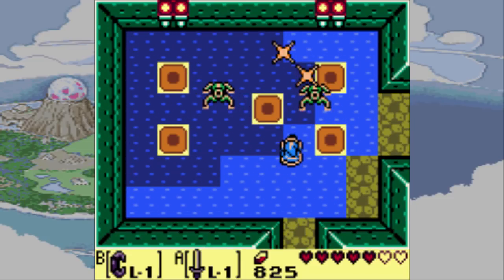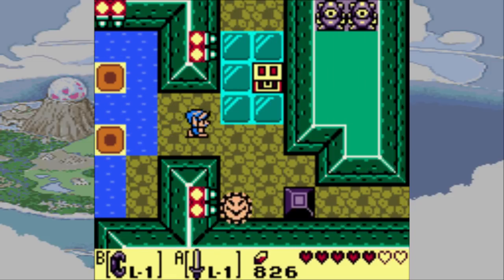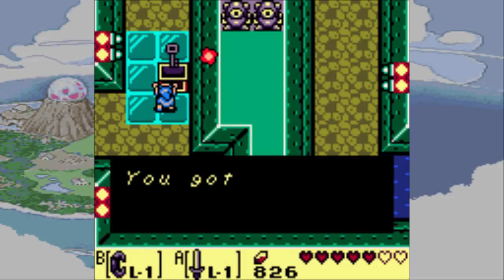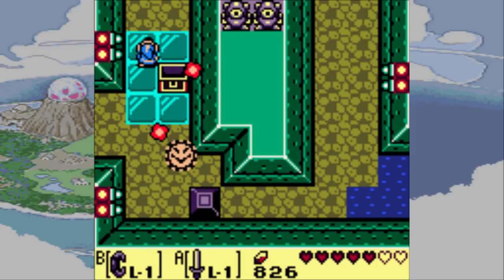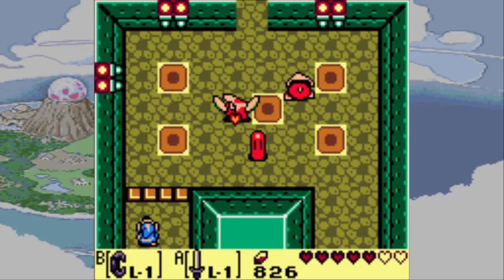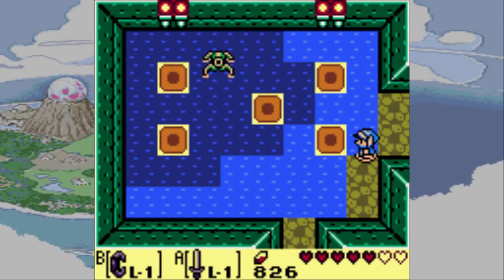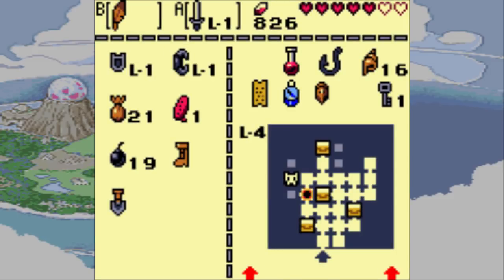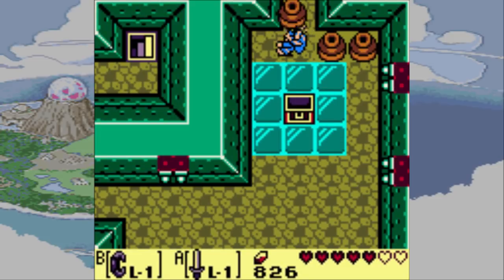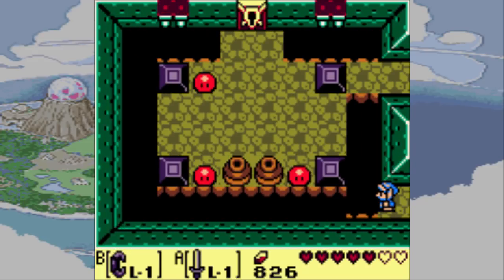We can't just swim off the island — that would be really easy. I need the flippers for this. I'll come back later. Got a small key and I'm about to be hit by a fireball — nope, missed. We'll have to come back to that room since the only way in is through the deep water. No hearts. I would like some hearts. Then again, I do have the secret medicine, so I should be fine.